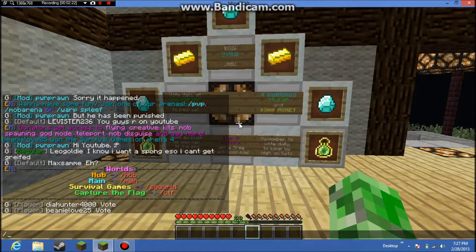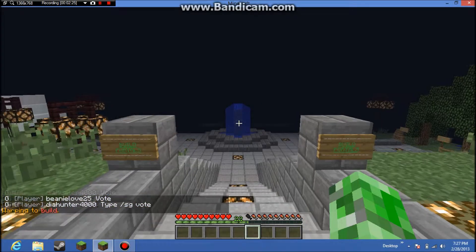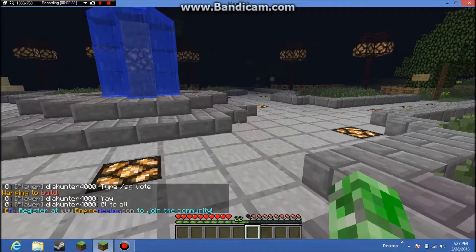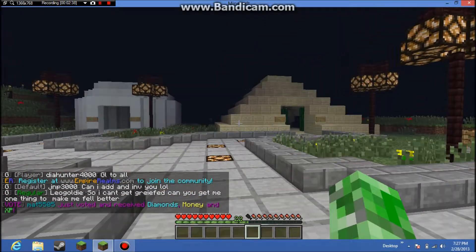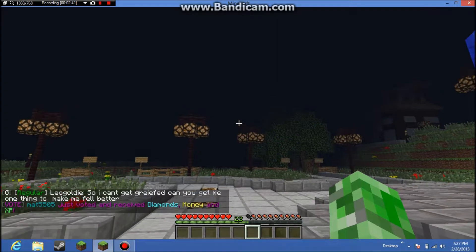Let me go to build and show you. Here are all the portals. If you step in the middle of those lapis blocks, they'll teleport you to your favorite biome — whatever biome you want to go to. Or you can easily use the warp command.